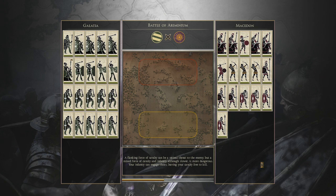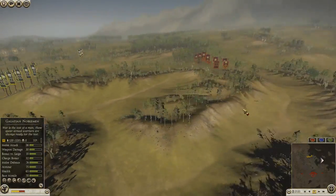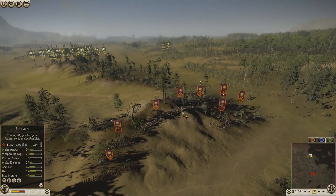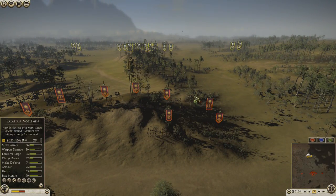He brought more of an elite force. He's got mercenary Cretan archers, he has two Thessalian cavs, he has a companion cav, as well as his general being in a companion cav — which we can't see here but we saw it at the loading screen. He's got two Thurio spears, two Thorax swordsmen, and three pikemen, I believe.